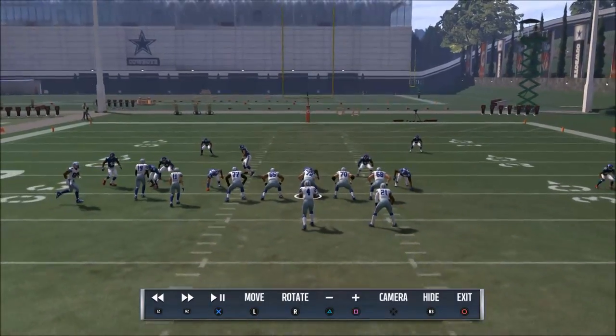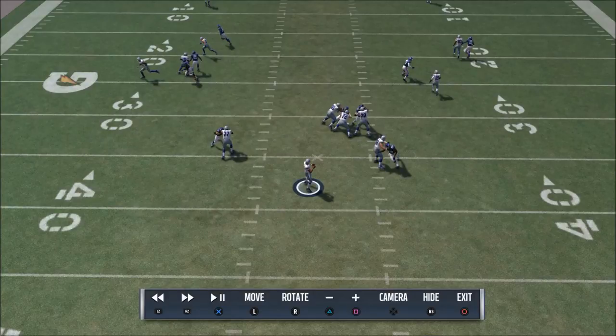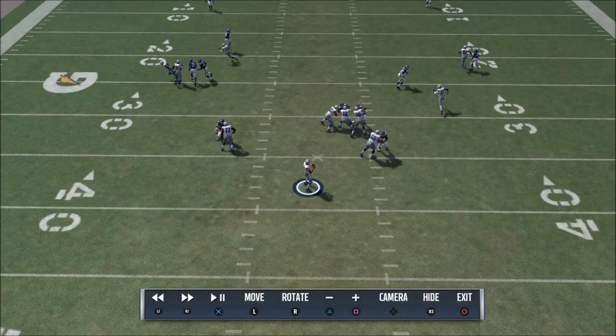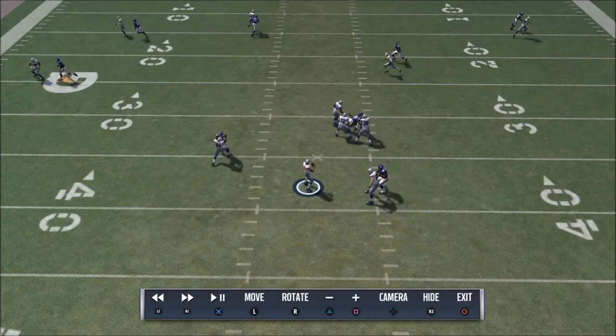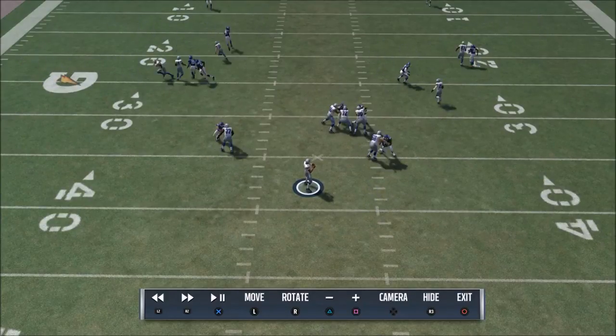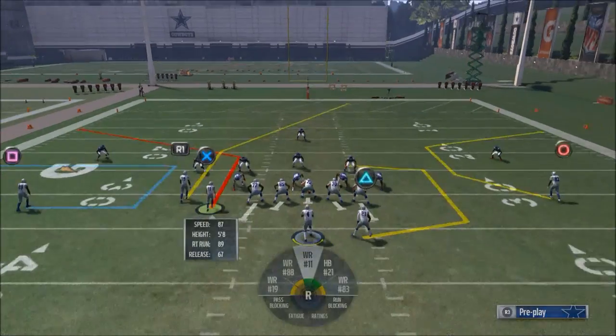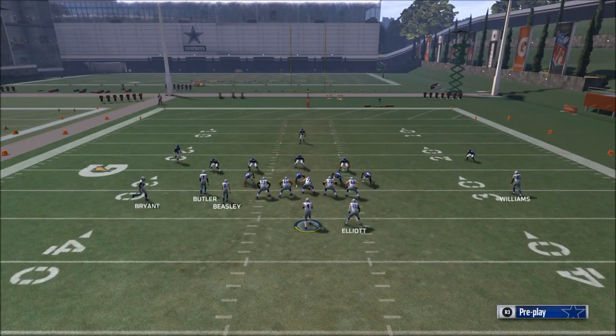It looks like they're in man coverage, so now I want to go into the instant replay. Instant replay is going to show me how effective my routes are. The first route I'm looking at is this motion snapped out route — that got open. Second is the running back — wide open. Third is the C route — that's open against man. The fourth and fifth routes, the post and corner on the left side, didn't really get open.